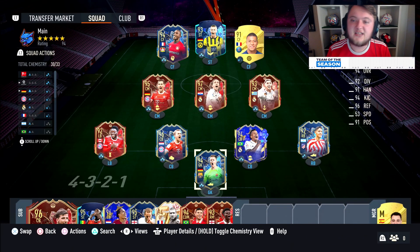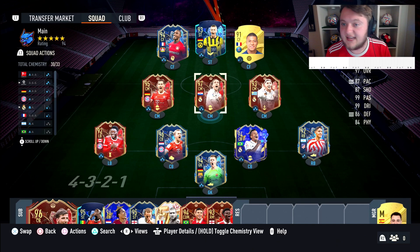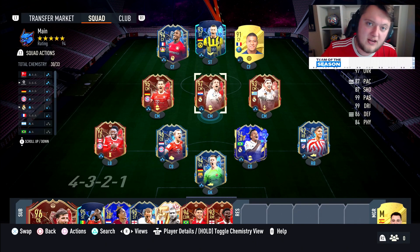Those are the custom tactics and instructions for the 5-4-1 — a very solid, rigid formation that's great for counter-attacking, holding on to leads, and getting through tough games, especially with Rivals and Champions coming up. I'd really recommend trying this out. Yes it's defensive, but you'll really like it — it works well on both new and old gen. Let me know what you think in the comments, leave a like, subscribe, and turn on the bell so you don't miss a video.